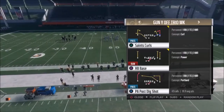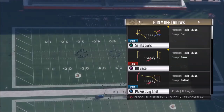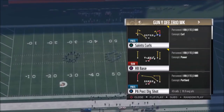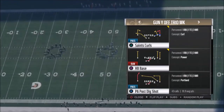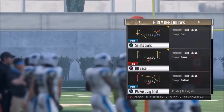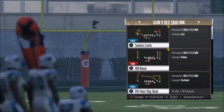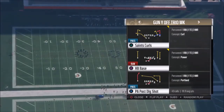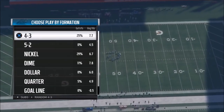The play of the day is the PA Post Dig Shot. I think there's a very similar play in another formation — maybe in the Eagles playbook, a single back formation, or something like that. I'm not really sure, but I found a similar play a while back in other playbooks — maybe the Raiders, the Packers, the Eagles. Really good play. It's a Portland concept, so we're going to go ahead and pick a random defensive play to demonstrate.